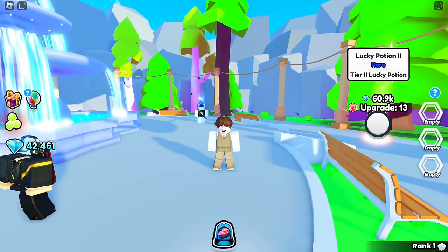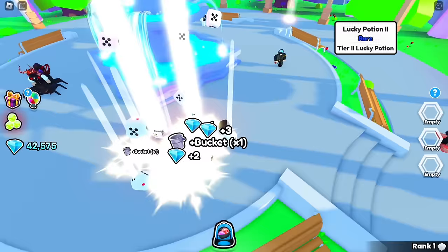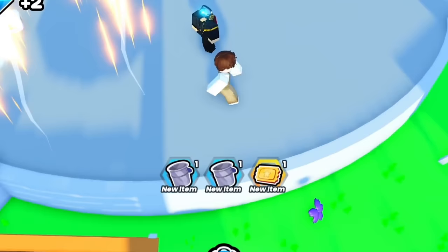If you get a trash item mostly from the dice roll, you can drink a luck potion if you have one in your inventory, which may help you obtain a ticket. To roll the dice, just tap your screen or click your mouse. Just keep rolling the dice and watch how I got the ticket.